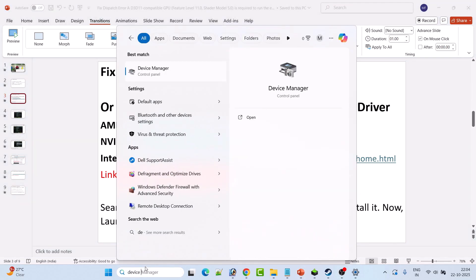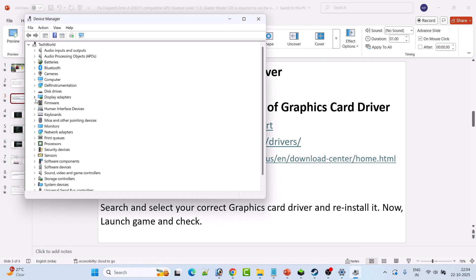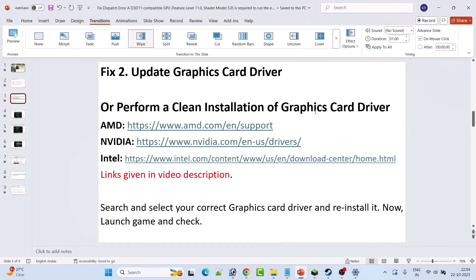Fix two is to update the graphics card driver. In Windows Search, type Device Manager and open it. Expand Display Adapters, right-click on your graphics card driver, and click on Update Drivers. Then launch the game and check if your problem is solved.